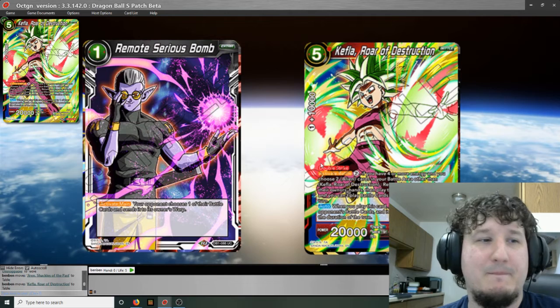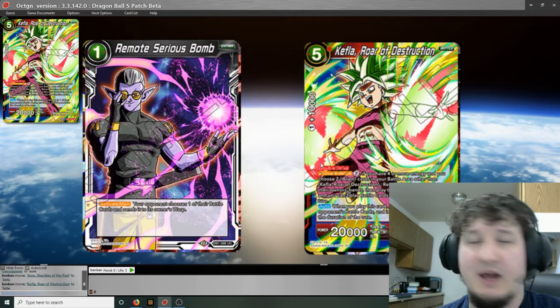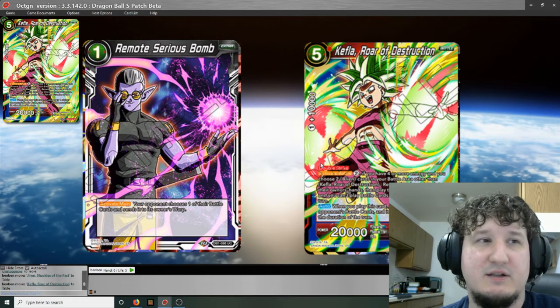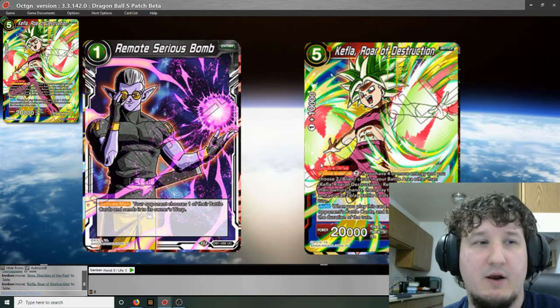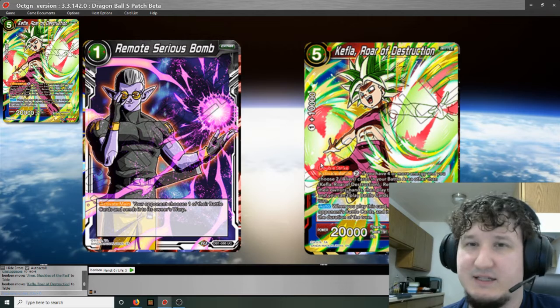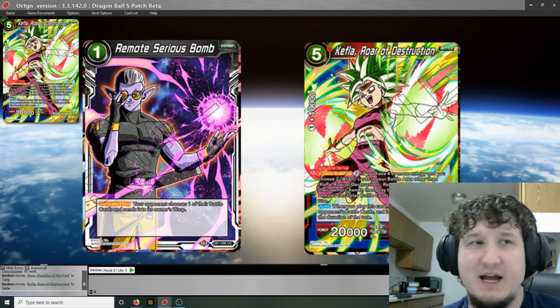Remote Serious Bomb — active main: your opponent chooses one of their battle cards and sends it to its owner's warp. This is a 1-drop black extra card and it's really, really strong. It'll be strong in any meta where people rely on one big bomb on the field. I think this has a lot of potential especially against Toa decks where you'd be forcing them to get rid of their Mira or their Vegeta that cycles back their cards. Not as strong in go-wide formats against decks like U7, but it's going to be a very good side card just because it's so cheap and it's black so you can side it in any deck.